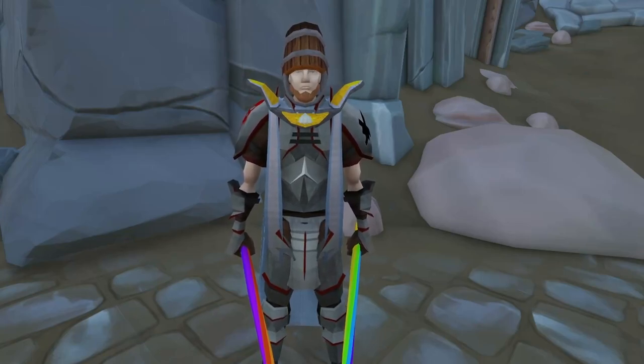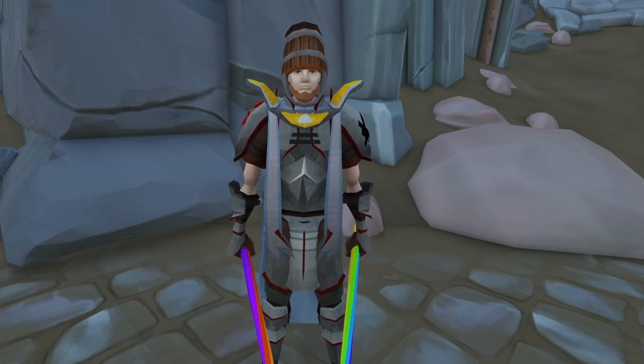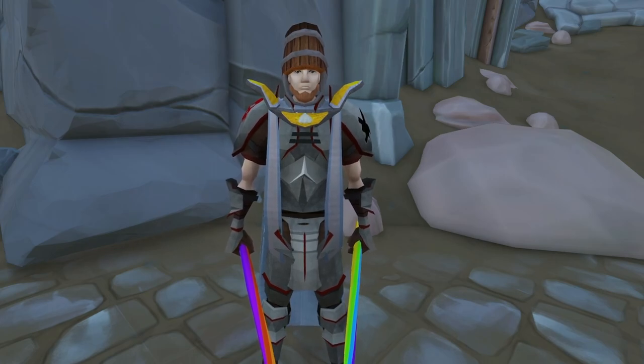In today's episode, we are going to look at unlocking the ability to make robust glass and crystal glass. We're also going to take some steps to help us with our dailies, so we can always have access to divine box traps and things like that. That's unlocking stuff for the Playaround Farm, and we're also going to start doing a lot of preparation for other little things. Anyway, enjoy the episode.